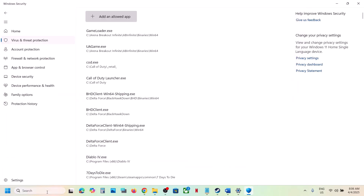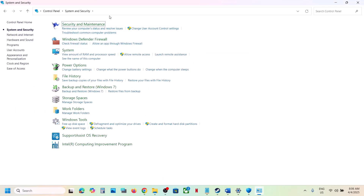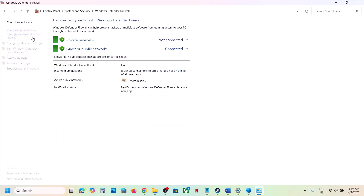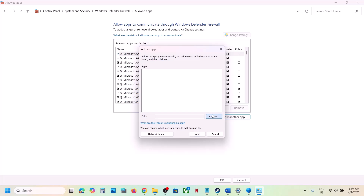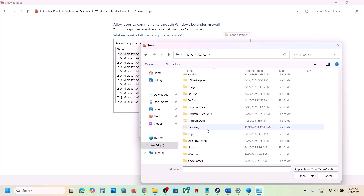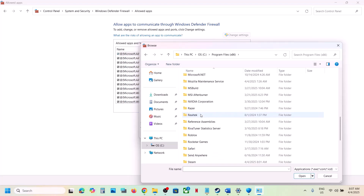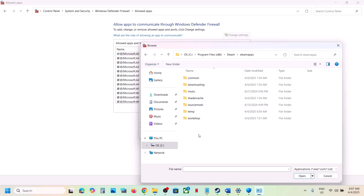Once added, type Control Panel in the Windows search box. Go to Control Panel, then System and Security, then Windows Defender Firewall. Click on Allow an App or Feature Through Windows Defender Firewall, then click Change Settings at the top, click Allow Another App, click Browse, and go to the game installation folder — Steam folder, then SteamApps folder, then Common folder.